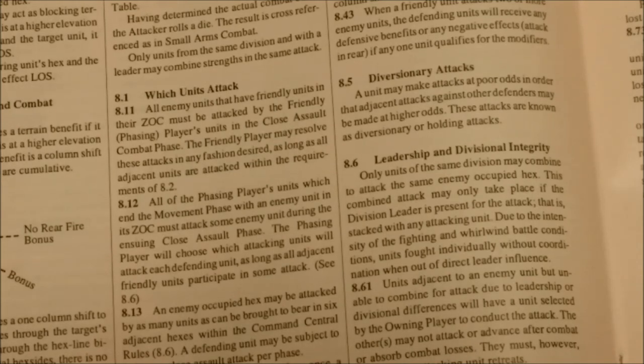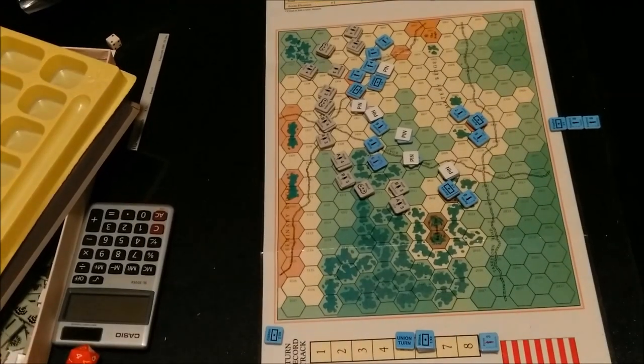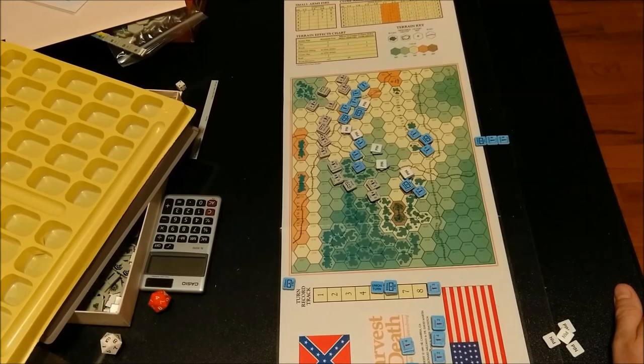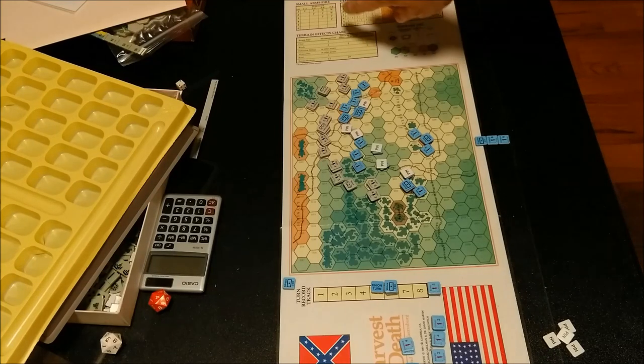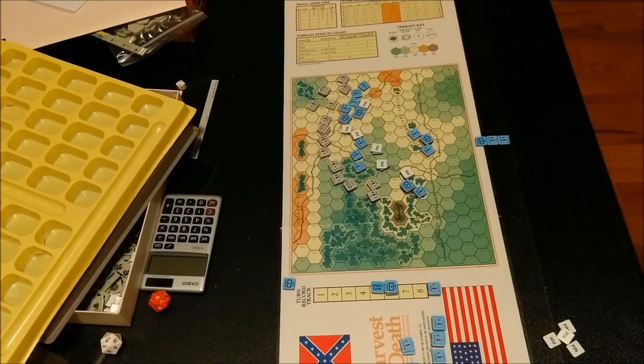Let's take a look at the map. The map itself is quite small — looks to be about 11 by 22 inches. Here we have a human hand for reference. There's a turn track here — it's eight turns long. Up here we have the small arms fire table, a close assault table, terrain effects chart, and a terrain key.